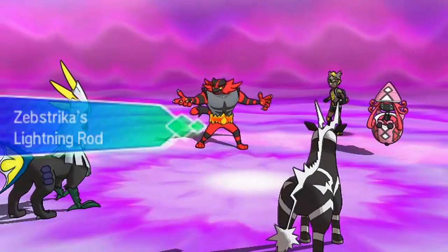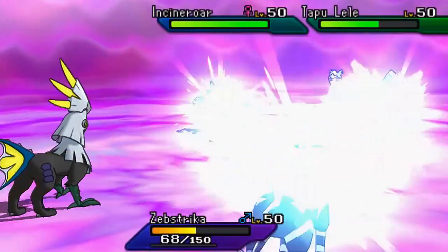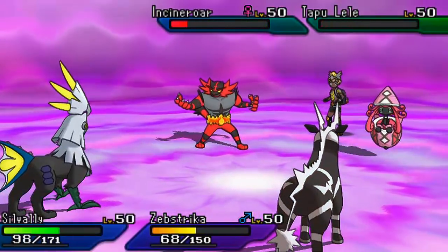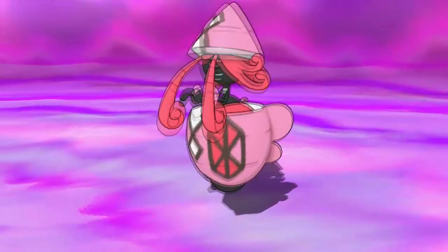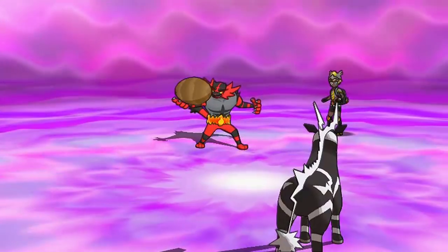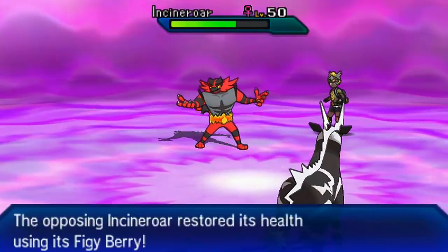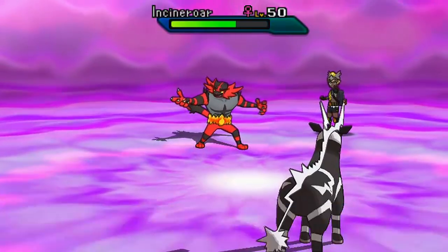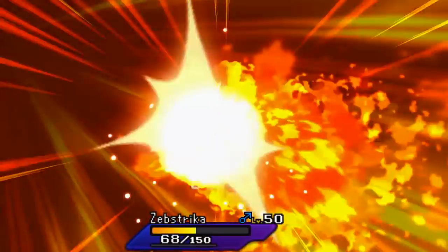My Silvally is going to go for the Electric Z move - are we going for Gigavolt Havoc or Ion Deluge? We are going for Z Ion Deluge, making all Normal type moves turn into Electric. The Normal type move I'm using is Explosion, which turns into an Electric type move - 250 base power, STAB on Silvally. We absorb it with Lightning Rod and this obliterates Tapu Lele. Down goes Tapu Lele, but Incineroar is very bulky - the Furry Wrestler lives. Down goes Tapu Lele.